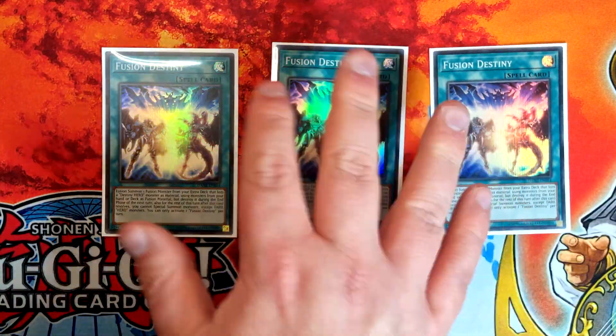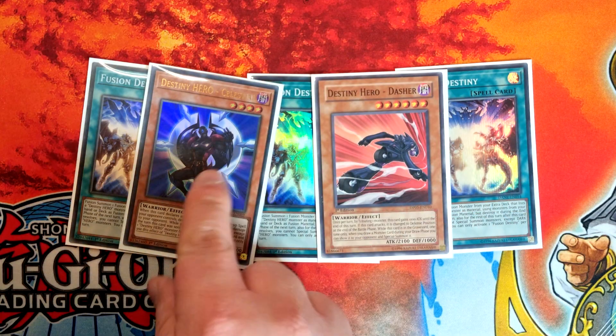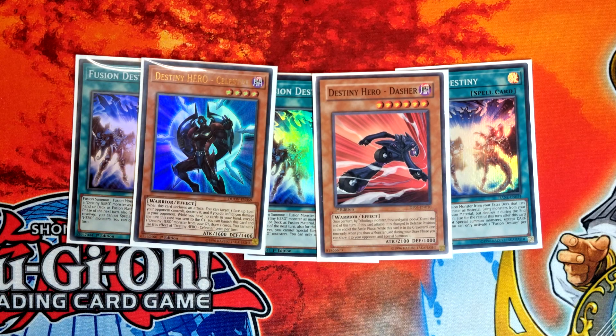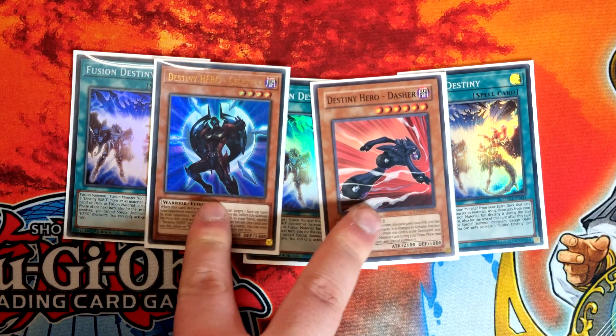We've got a single Celestial and a single Dasher. I was running Denier in addition to these before, with the logic of having a Dark Warrior level-three free summon — it means if you open one of these you're not necessarily using a resource out of your hand. But it really wasn't necessary and I ended up cutting it and haven't missed it. Just these two is fine. Of course if you don't have access to these two, Mali and Denier is perfect.